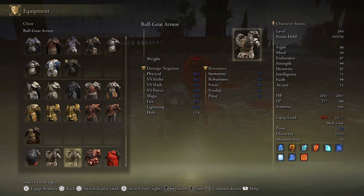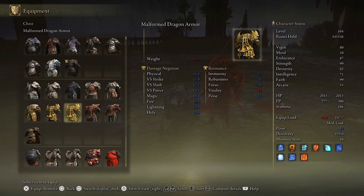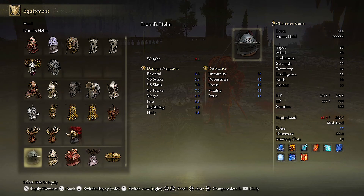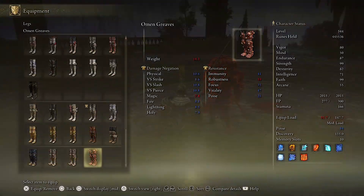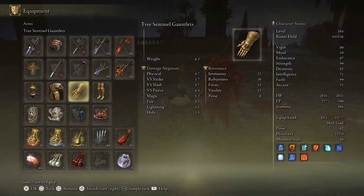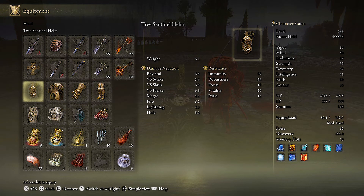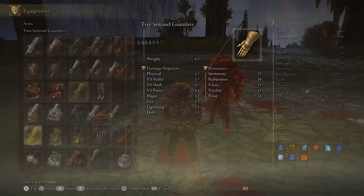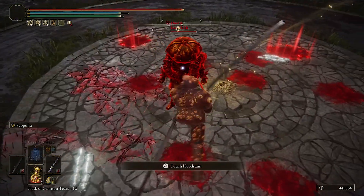The good thing is a lot of armor got increased poise — though the Bull-Goat armor did not get an increase, sadly. I'm going to show you the Tree Sentinel set: before it didn't have much poise, but now I have 82 poise with the whole set and no Bull-Goat Talisman at all. That's amazing.